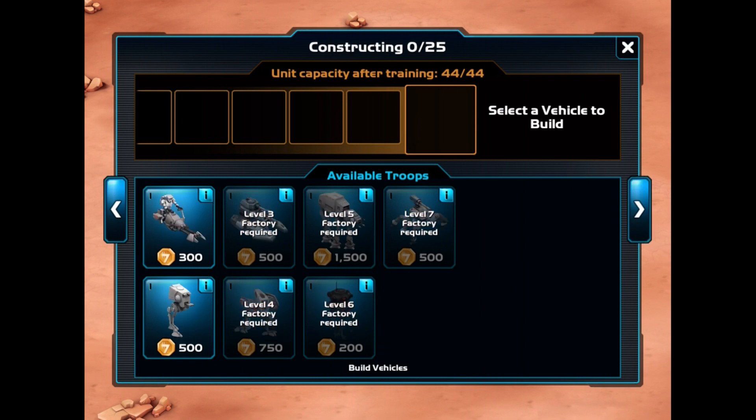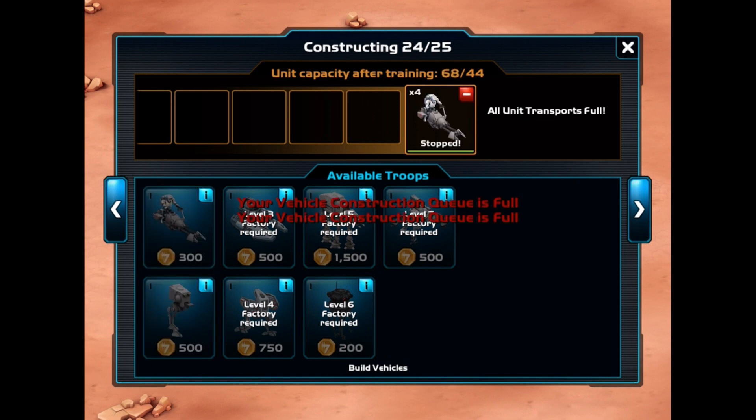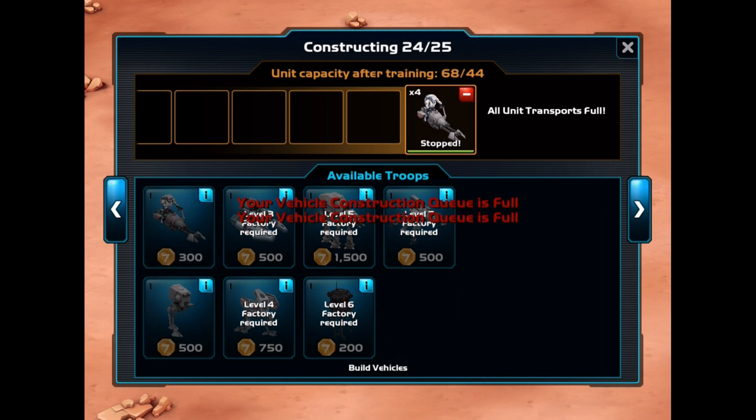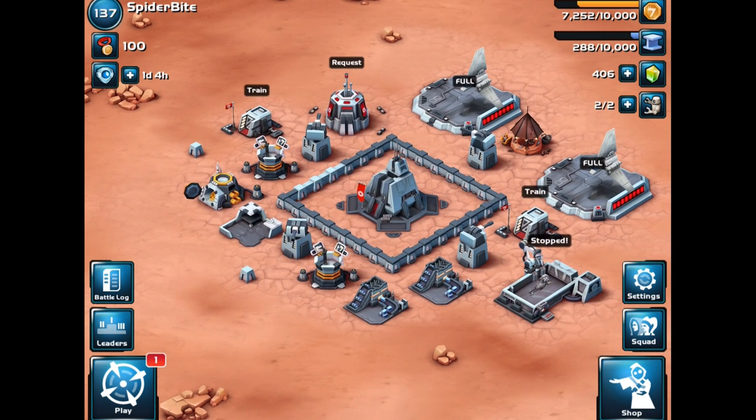We're going with speeder bikes — their favorite target is infantry, no other preference. We hit unit capacity at 44, so we're already full. One thing that bothers me is that unlike Clash of Clans, where you can queue a dragon even with full army camps and it trains ready for when space opens, here it won't even start training until you have room.